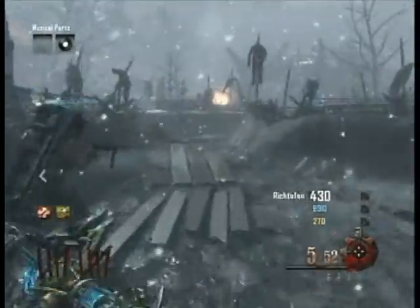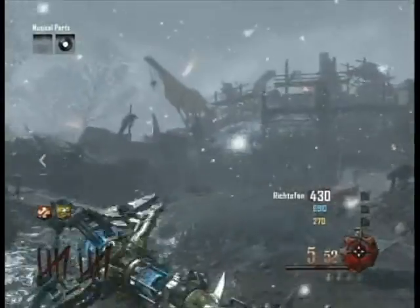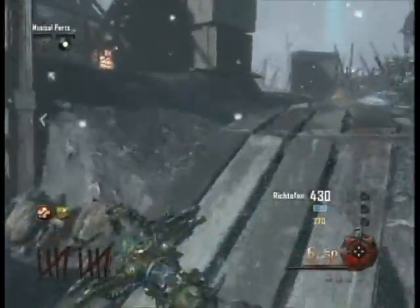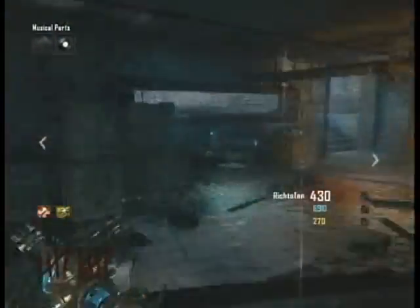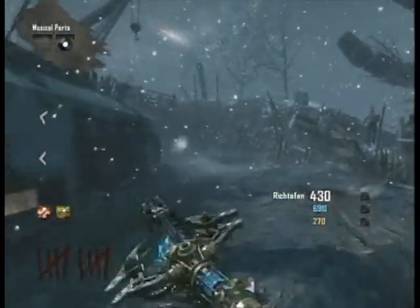The second tombstone is located in the footprint right across from the footprint of the first tombstone. It's on the wall of the excavation site. The last tombstone is located behind the tank station, on the tank pathway. When you do this step correctly you will get an audio indication that sounds like this.